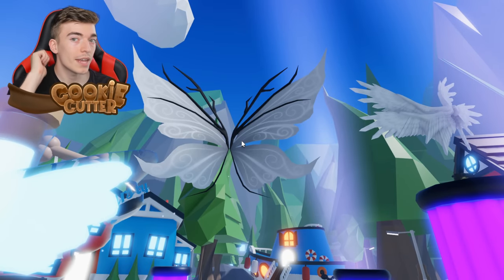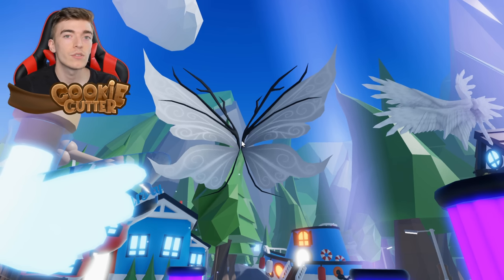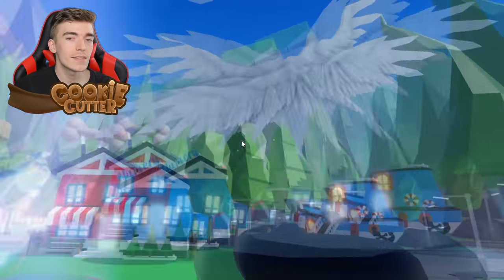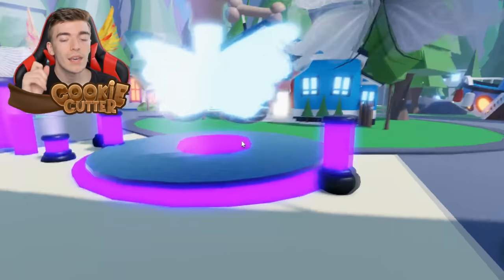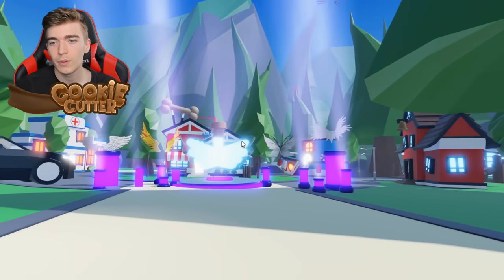Or maybe instead of changing colors, you could change the complete style. You could have butterfly wings as you fly around, or instead of one set of wings, two sets of wings. These are concepts, but this was posted by the official Adopt Me owner, which makes it interesting considering they planned on doing this update.